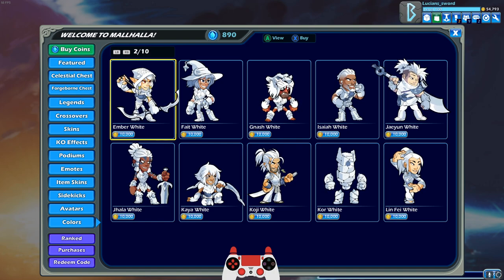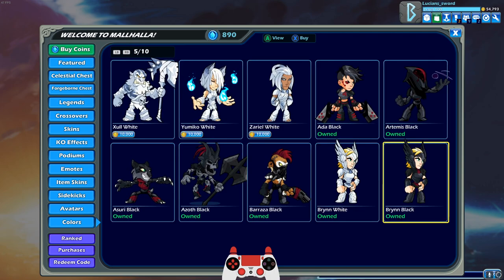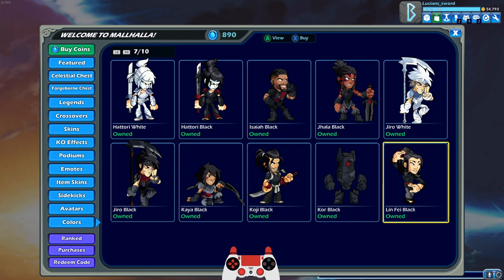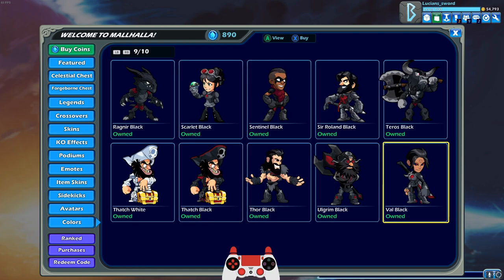After I get black colors with every single legend, I'm going to start working on the white colors, but that's probably going to take forever because it takes a long time to grind 10K gold for all of these. As for how many black legends I have — I'll just tell you right now — I have 46 out of 50. There are only four more legends I don't have black colors for.